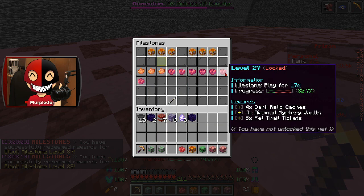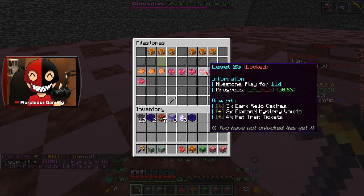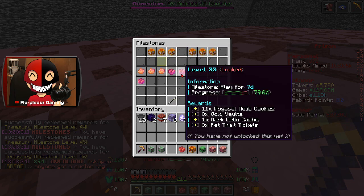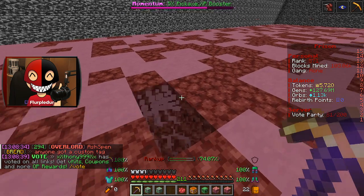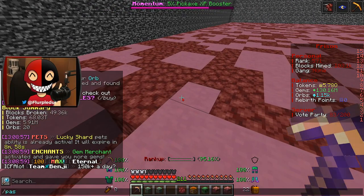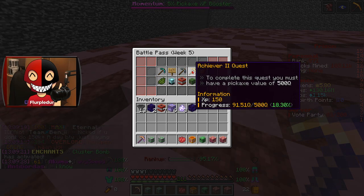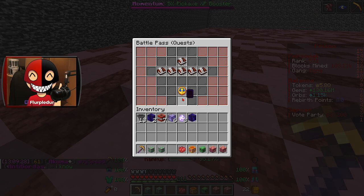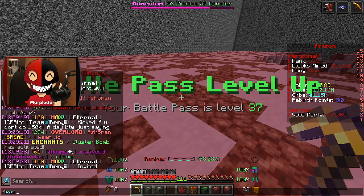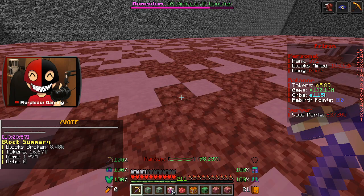I've been AFKing enough to get the weekly crate at the end — it's only one, it used to be two or three. I guess that's the downside of me feeling financially secure on the server and not needing to AFK a lot. I didn't get the weekly crate, but maybe in the past I did. I'm not that far off and I'm pretty sure I can just do some quests. A lot of these command ones are super easy to do. Now I've got a weekly crate for later, so that's exciting.